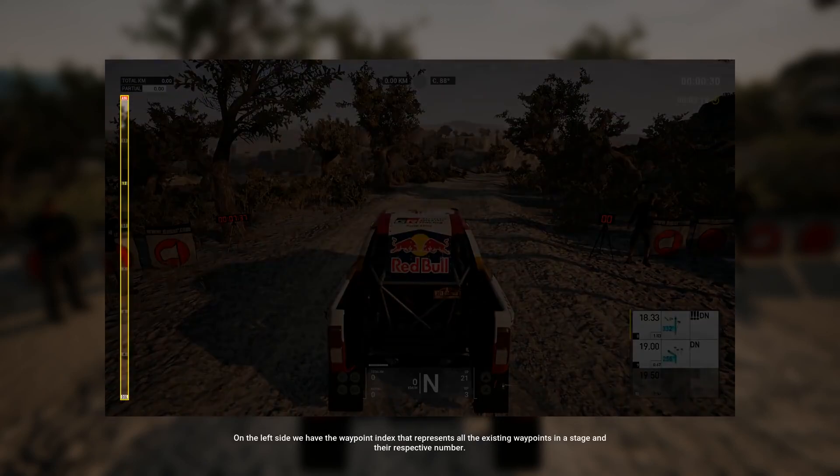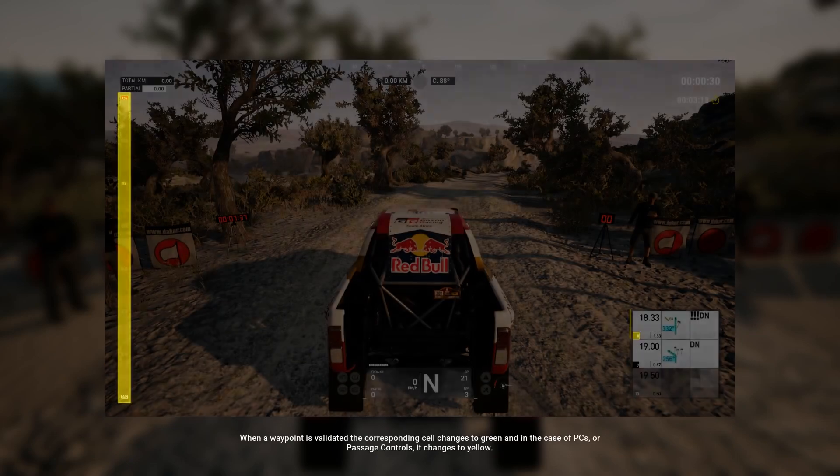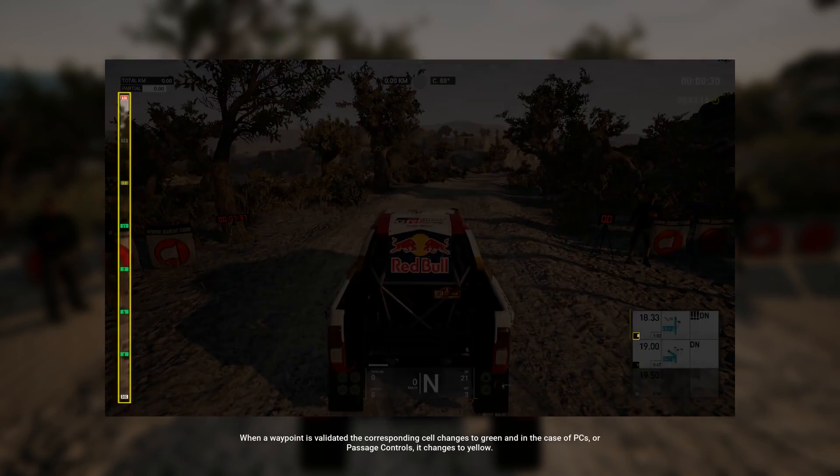On the left side, we have the waypoint index that represents all the existing waypoints in a stage, and their respective number. The waypoint number is always corresponding to the roadbook's note number. When a waypoint is validated, the corresponding cell changes to green, and in the case of PCs, or passage controls, it changes to yellow.